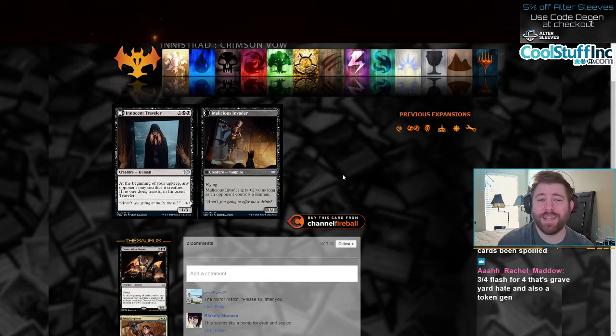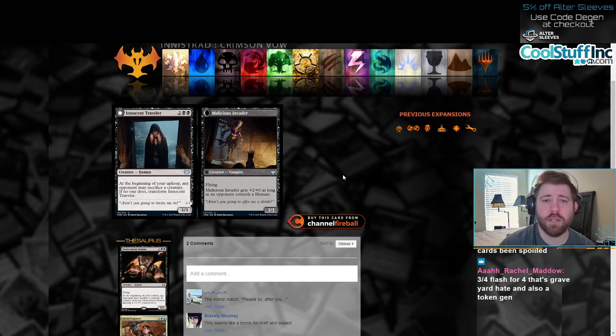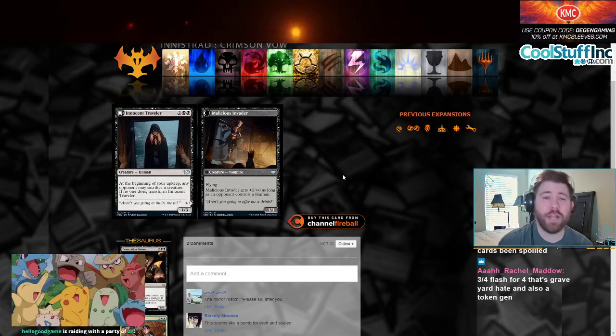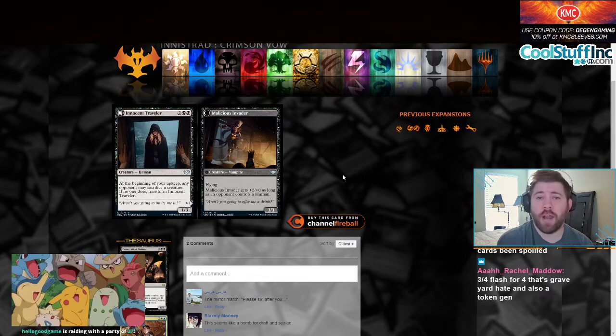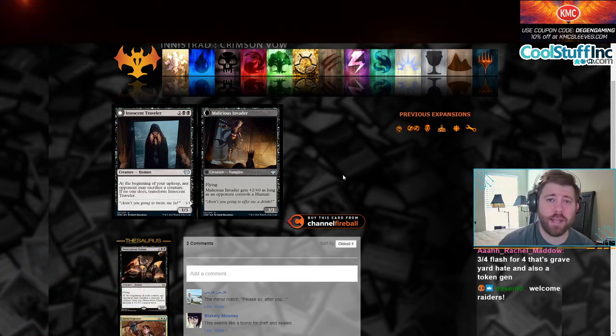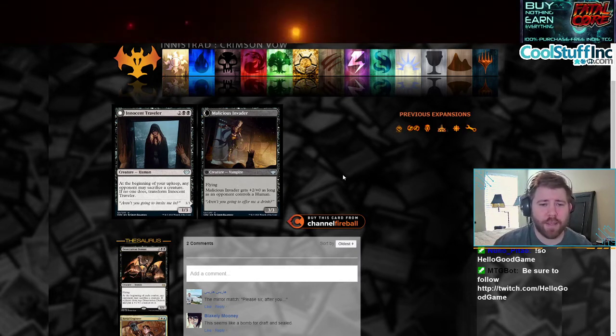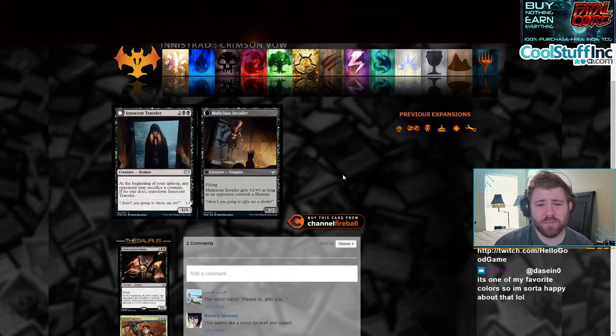Innocent Traveler is a 4-mana 1/3 human. At the beginning of your upkeep, any opponent may sacrifice a creature. If no one does, transform Innocent Traveler. You have to play this and then go back to your next upkeep without it dying — and it's a 1/3, which is mediocre. Moving on to the next side, which is Balicious Invader with flying; it gets +2/+0 as long as an opponent controls a human. This card seems kind of bad.